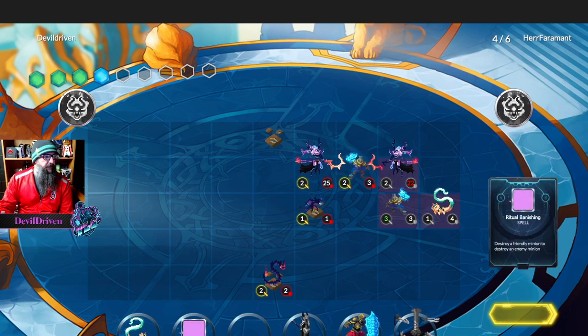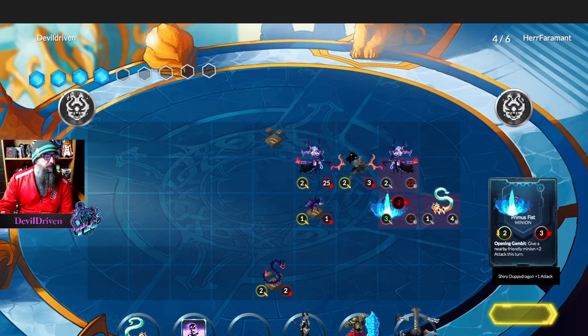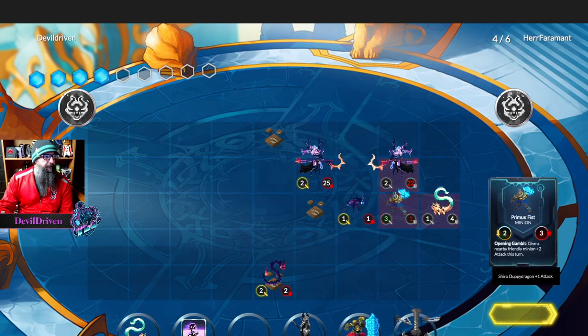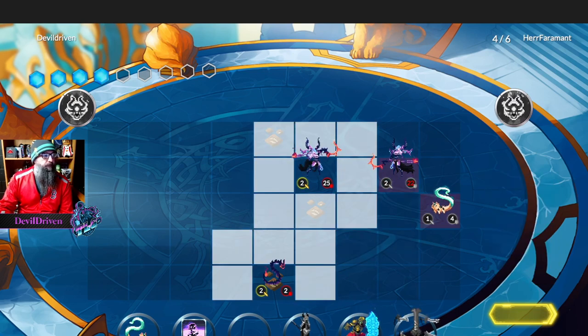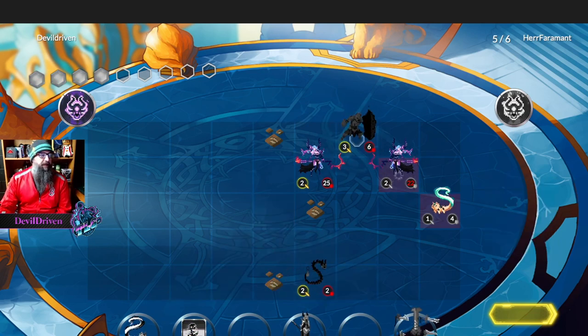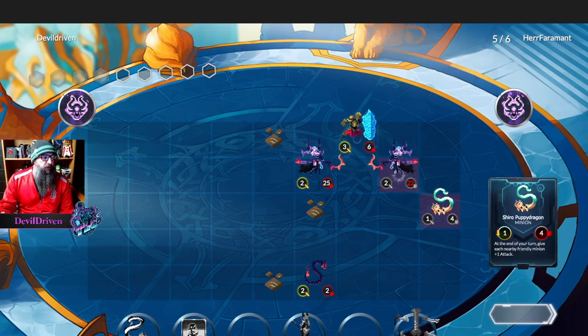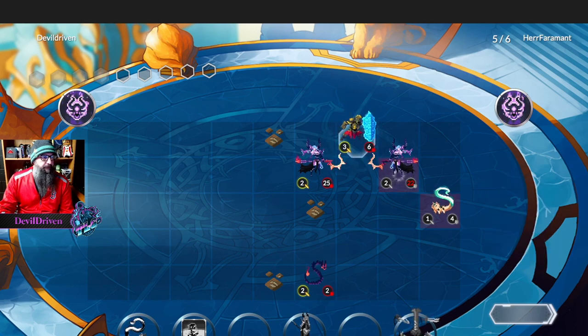So I can move and kill everything again, and I think I do — I've gotta get rid of that. This is three mana, this is four, so I think we go here with it. Oh shoot, we messed up — we should have played the thing first. He's gonna kill it. It depends on where he moves — he can move it up into the corner. I needed to play this here so he couldn't move it. I goofed.